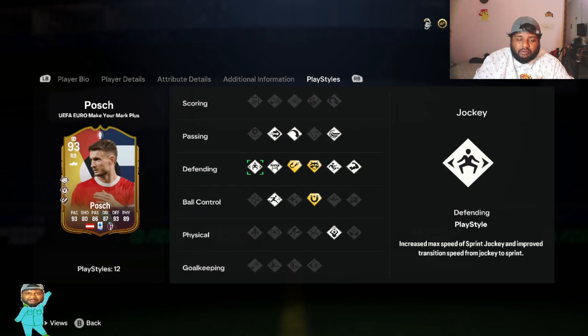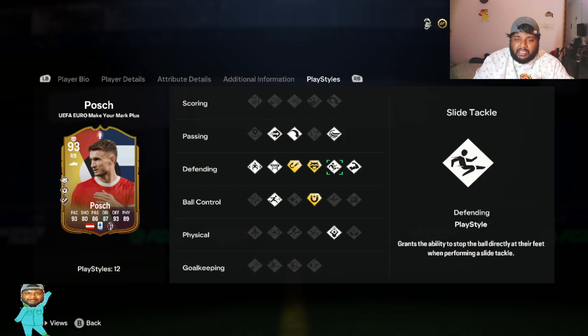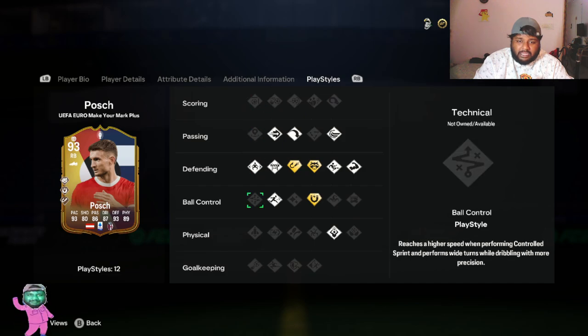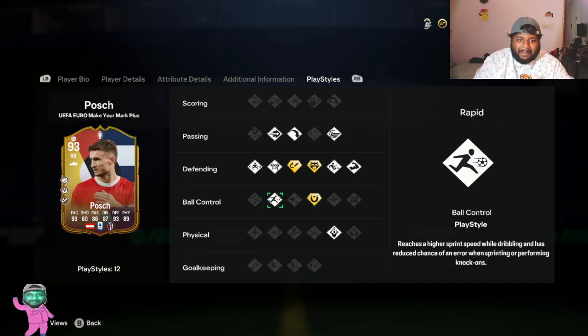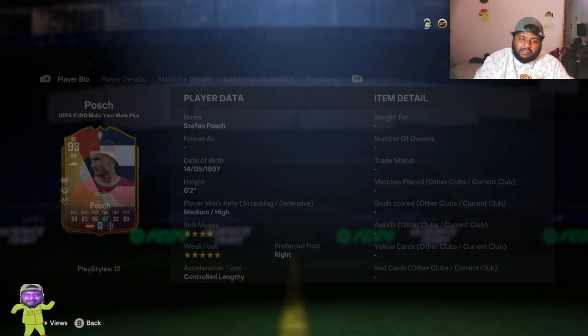These are his playstyle pluses: he has literally everything you can get for defending - jockey, block, intercept plus, anticipate plus, slide tackle, and bruiser. That is insane. He also has first touch plus, long throw, and rapid as well, so I am actually excited to see how he performs.